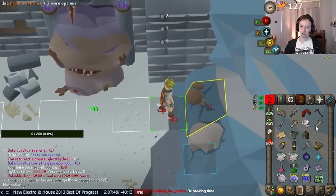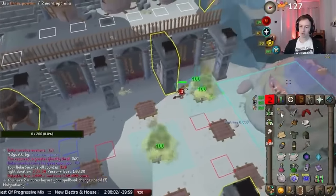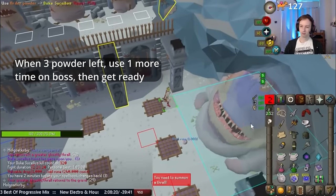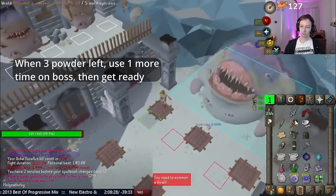Whichever of the seven mushroom methods you do, once you get to the boss, you simply use the mushroom powder on the boss until you run out. Once you see you have three mushroom powder left, finish clicking to use powder on boss, and then you can start eating, drinking, doing anything you need to before BGS spec, as shown here.